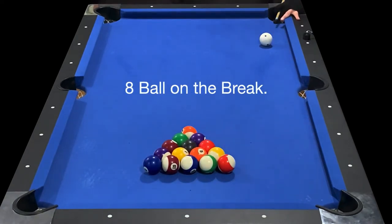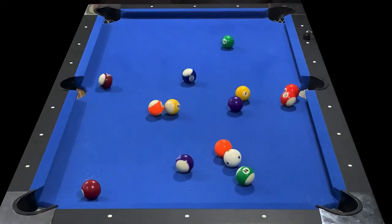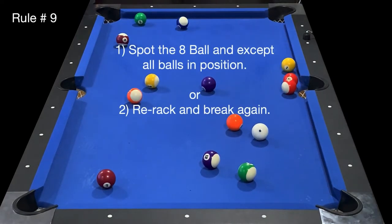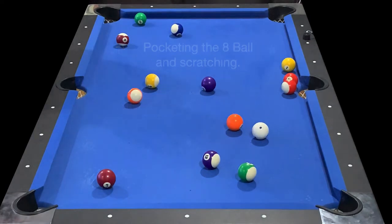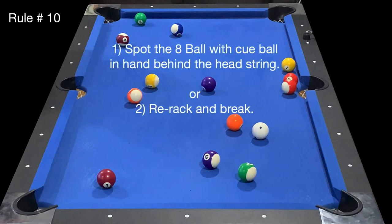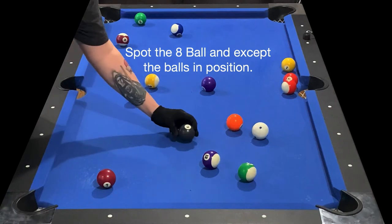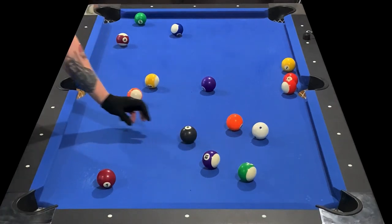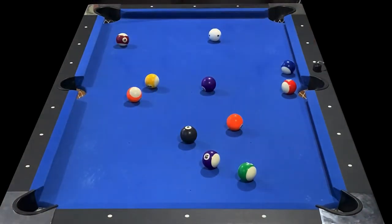What happens when you make the eight ball on the break? When you pocket the eight on the break, it is not a win or a loss. You either have to spot the eight ball and accept all balls in position, or re-rack and break again. If you scratch while pocketing the eight ball, your opponent can spot the eight ball with cue ball in hand behind the headstring, or re-rack and break. In this example, the breaker will spot the eight ball and accept the balls in position. You may not have won by pocketing the eight, but you may have opened up the table and left yourself an easy run out, which will also grant you the win.